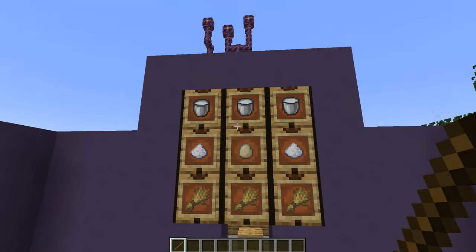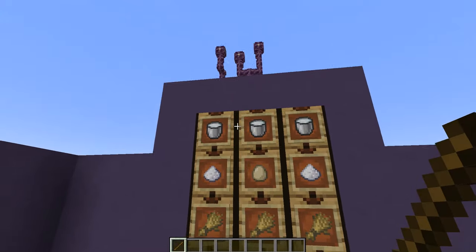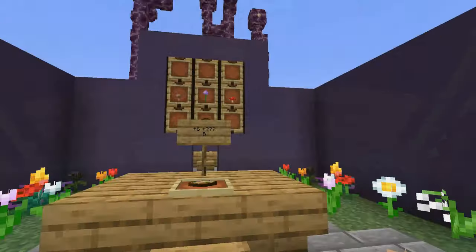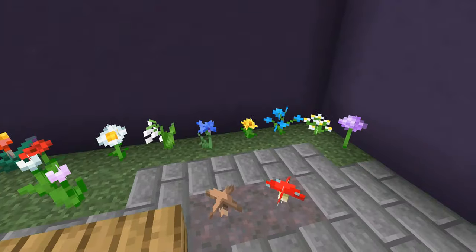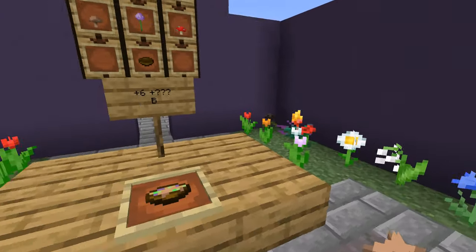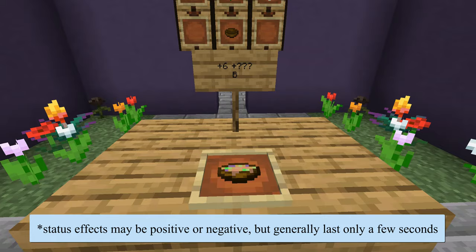The actual recipe for cake is three entire milk buckets, three pieces of wheat, two pieces of sugar, and an egg, and it does need to be in the correct configuration. Another weird case is Suspicious Stew, which is made with a bowl, one of each type of mushroom, and a flower. That flower can be pretty much any of the regular short flowers, and depending on what flower you use, it gives the Suspicious Stew a status effect that is not shown in any of the tooltips. So although it restores six hunger points and is B tier for saturation, it will also have an additional status effect based on the flower included — and this could be good or bad.